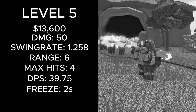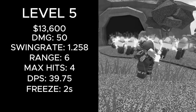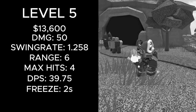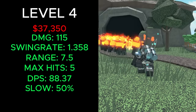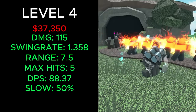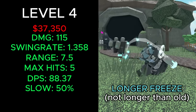Finally, the level 5 Sledger used to cost a total of 13,600 cash, dealt 50 damage, had a swing rate of 1.258, 6 range, 4 max hits, and 39.75 DPS. It now costs a total of 37,350 cash, deals 115 damage, has a swing rate of 1.358, 7.5 range, 5 max hits, 88.37 DPS, and enemies remain frozen for a longer time.